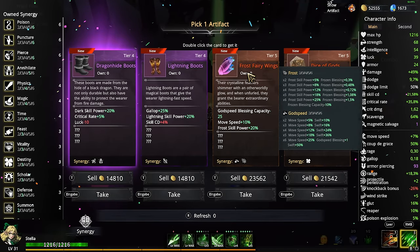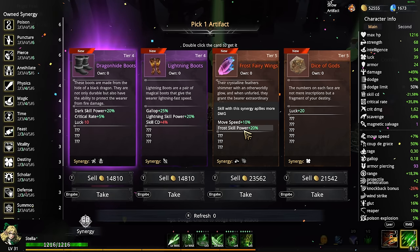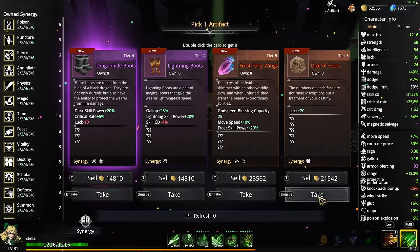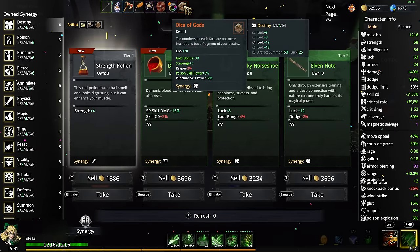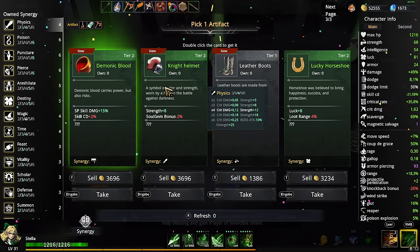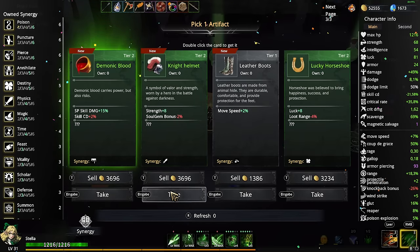Move distance to trigger a godspeed blessing — sounds interesting, but it also gives frost skill power which is meh. I think I'll just take the luck one. Bonus gold, scavenge, reaper — poison is up and puncture is up, that's actually really good. There's another strength bonus — the goal is to get to the six times multiplier. We're at five now.